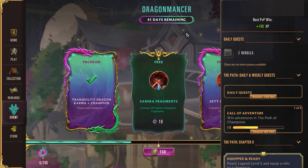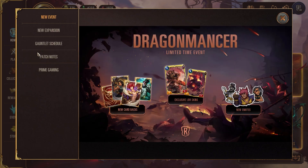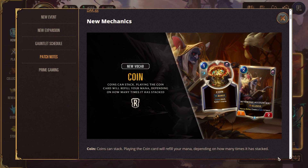Now let's go through some patch notes. New mechanics: first up is Coin. Different cards allow you to generate a Coin card in your hand, and they stack. For example, Nexus Strike creates a Coin card in hand — it's a one-mana burst spell that refills one mana. If you generated another Coin over two turns, it would cost one mana and refill two mana. So playing the Coin card refills your mana depending on how many times it's been stacked.